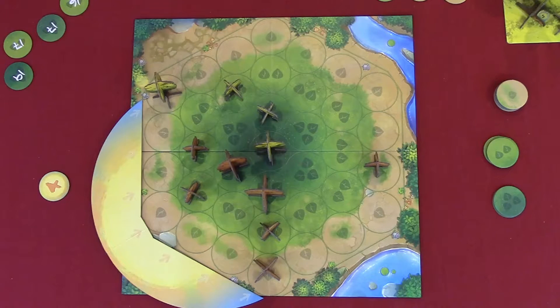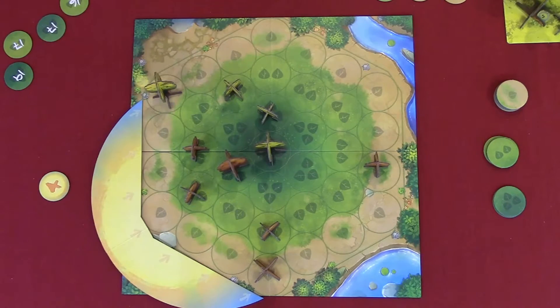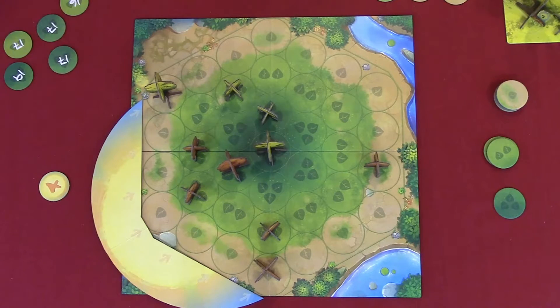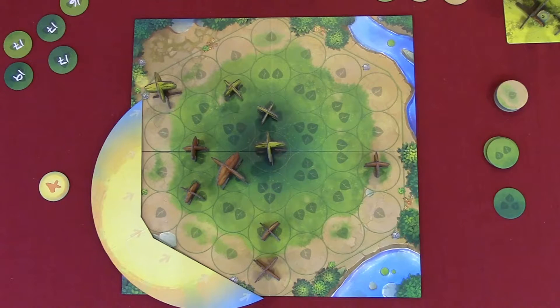Kevin has six sun points. Jordan spends four to remove a large tree and gets a three-point token. Then Jordan spends another four to remove the large tree. Then spends one, two, three more.